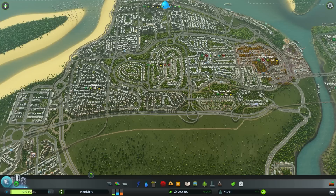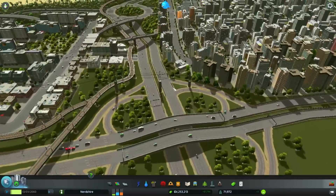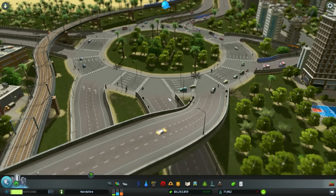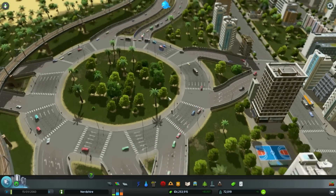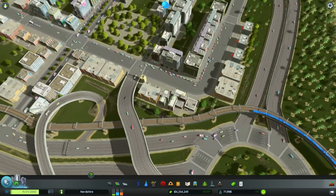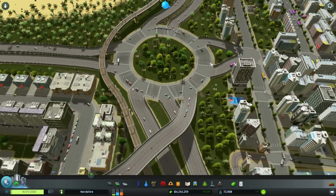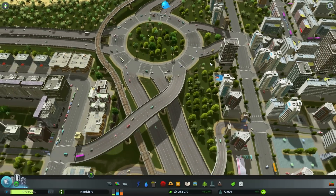Today there have been some small changes to the city - mainly over here because traffic was backing up like crazy down this highway. You might notice we have a six-lane roundabout that doesn't have any traffic lights on it, and that is honestly only a good thing. This was done with the Toggle Traffic Lights mod, by the way. I'm so glad this works - it helps the traffic flow so much better. Anyone coming out of here and wanting to go over to this district doesn't even really go onto the roundabout; they go straight into this leftmost lane. It just works beautifully.